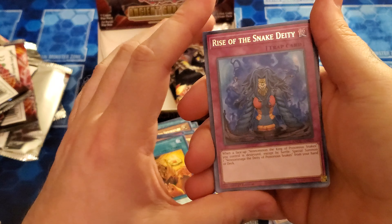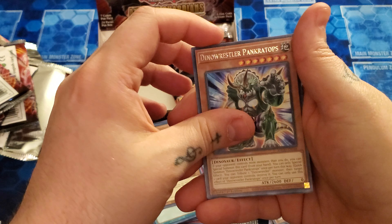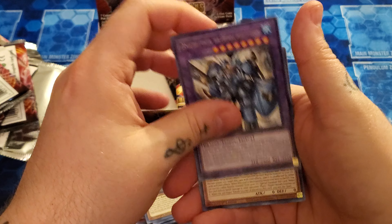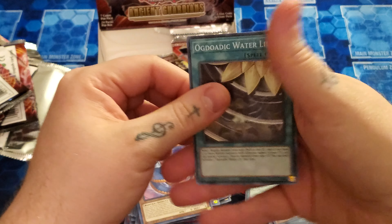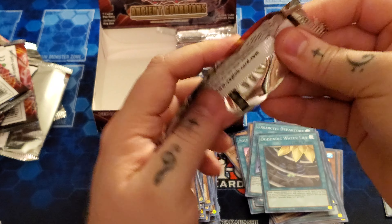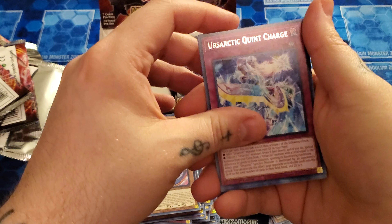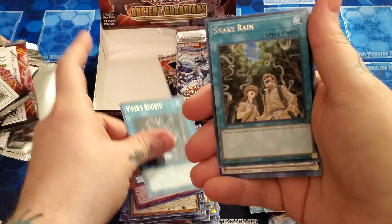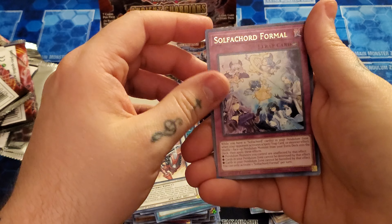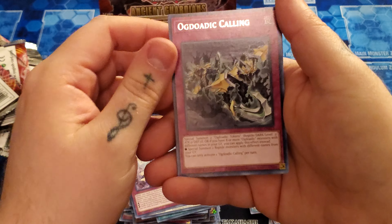However, this is another set where I would say, unless you're hunting for collectors — because collectors are three to four per case — unless you're doing that and you just want specific cards, go after singles. It'd be a lot cheaper. Got another Water Lily. Time will tell to see if any of these actually shake up the meta at all, because it has happened. Got another Snake Rain. It has happened before with like Mystic Fighters and Secret Slayers, but I don't know if this set's going to do that.